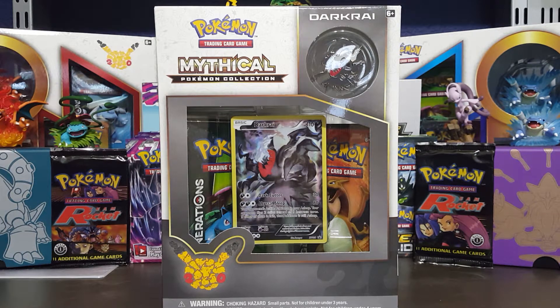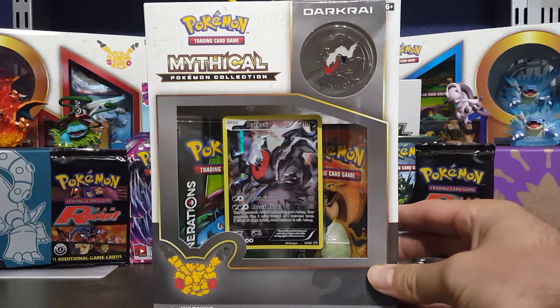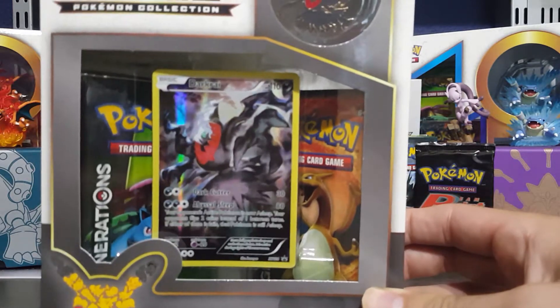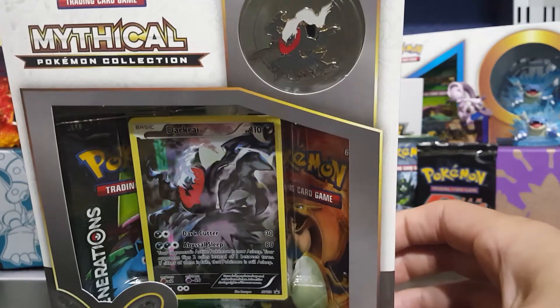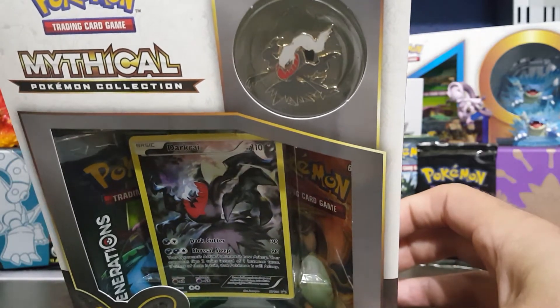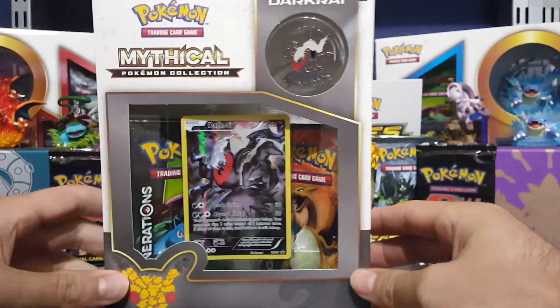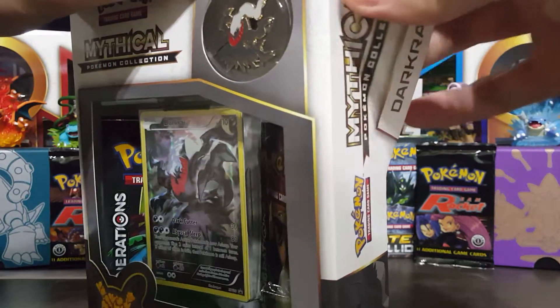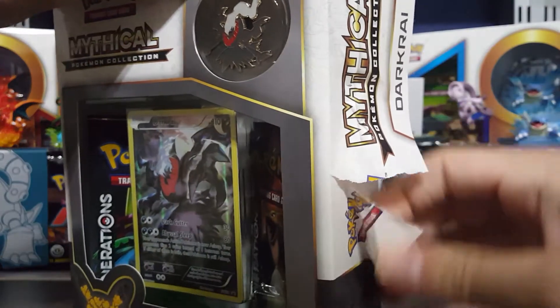What is up everybody, it's your boy Beans and we are back today with a Dark Rye Mythical Collection Box. This box comes with your Dark Rye promo card, as you can see right there, and your Dark Rye pen. I'll take that out and show you it closer because you can't really see it through the plastic very well.